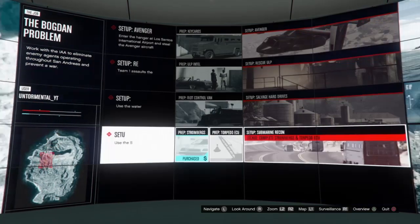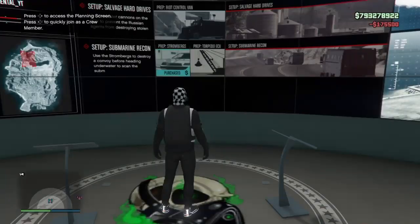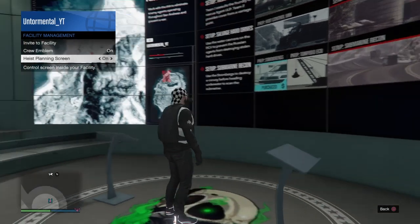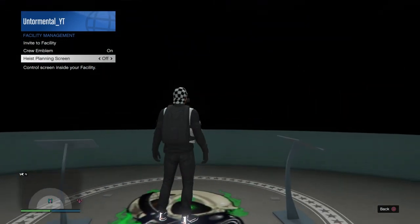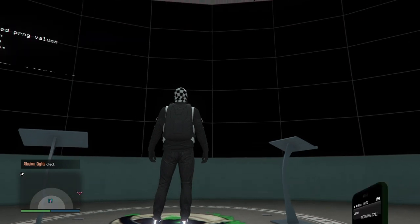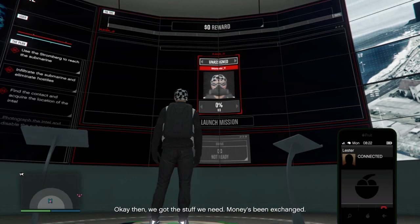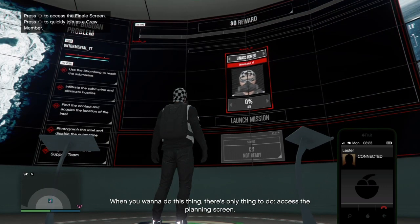Once you've done the setups, back out of it, go to the facility management in the interaction menu, turn off the heist planning screen, and turn it back on. Then you've got everything you need and you're ready to run the finale.